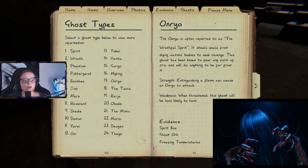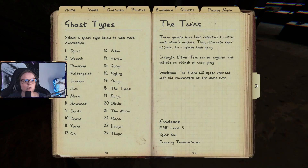The Onryo is often referred to as the wrathful spirit. It steals souls from dying victims' bodies to seek revenge. This ghost fears any form of fire and will do anything to be far from it. Strength: extinguishing a flame can cause an Onryo to attack. Weakness: when near fire, these ghosts will be less likely to hunt.